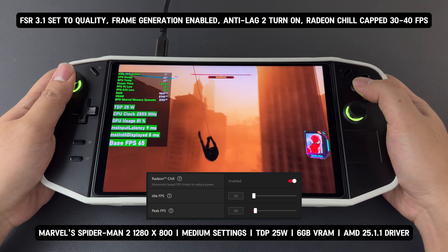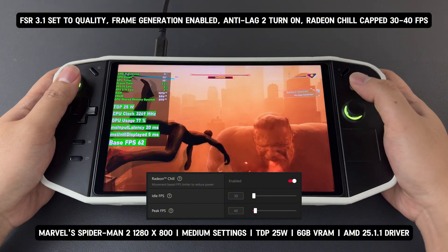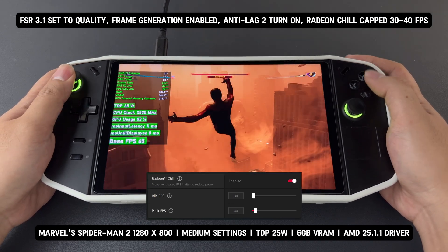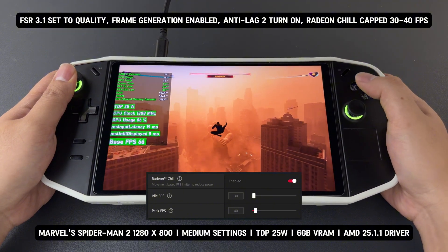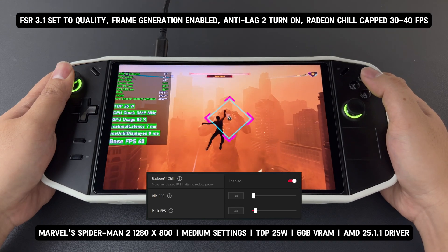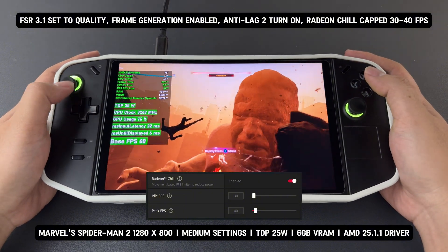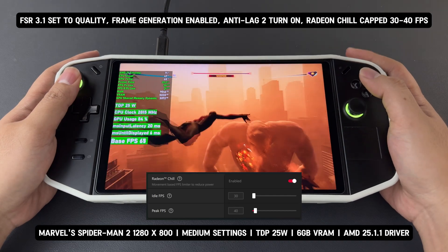Especially when Radeon Anti-Lag 2 is enabled — even in AMD Adrenaline, you cannot use Radeon Chill and Anti-Lag at the same time. Additionally, the longer I tested, the more I noticed stutters and frame drops when both features were enabled together. This suggests that using Radeon Chill alongside FSR 3.1 and Anti-Lag 2 may negatively impact performance and smoothness. If you're using FSR 3.1's built-in frame generation, I'd recommend sticking to RivaTuner for FPS capping instead.